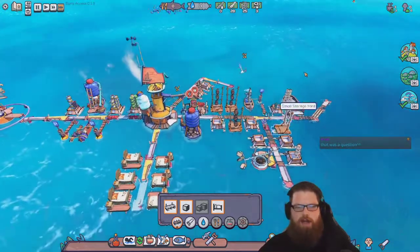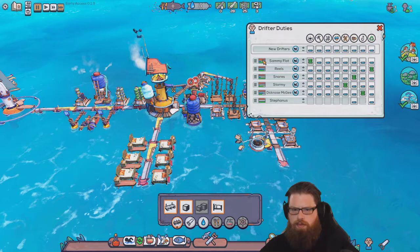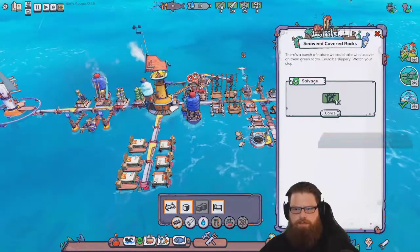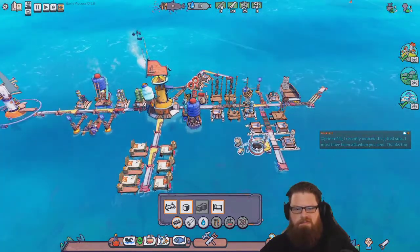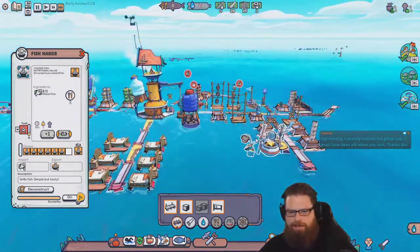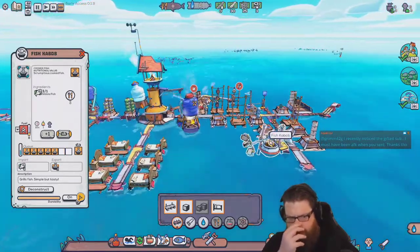Is he eating your fish as well? It looks like he's got a hunger symbol above him. Uh-oh. He's slow and starved — he's losing health. Oh shit. Uh-oh. People are actually starving now. Make the fishies — oh yes! Fish kebabs. This is what we like.